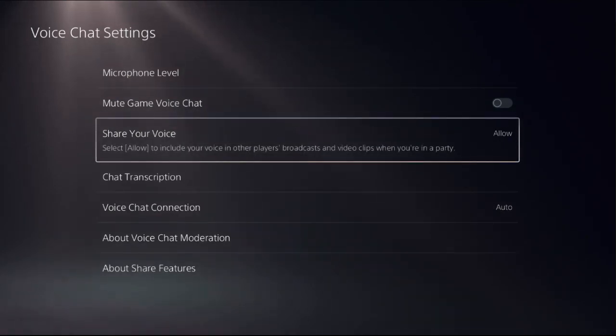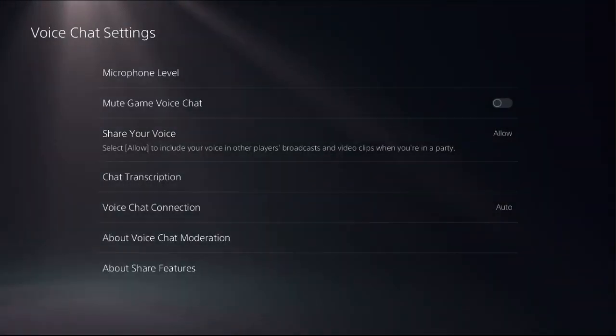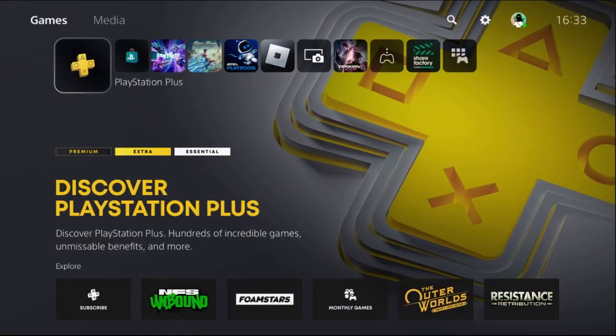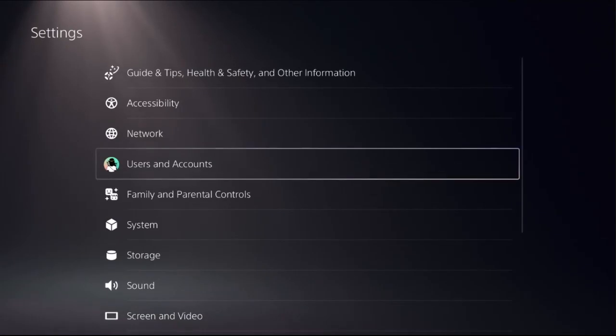Now you need to select Share Your Voice to allow, and set it to Voice Chat Connection. This is a really important feature.